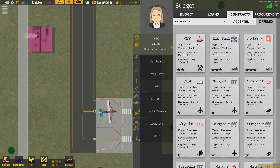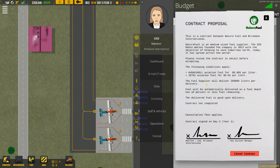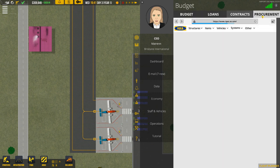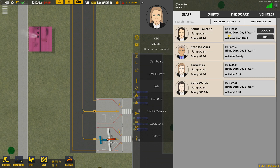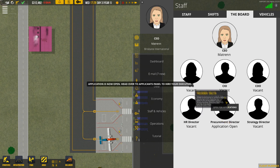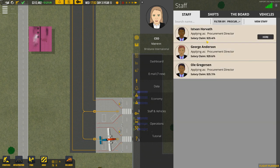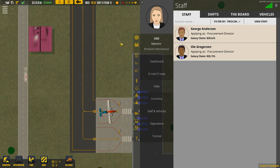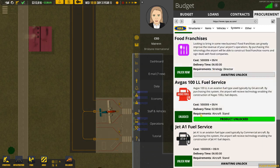We can now start the process of putting fuel in. We've still got five aircraft to come in, and if we look at our accepted contracts we've already signed a contract that covers Jet A and aviation fuel — we don't need to sign a new one. What we need is to turn on fuel services, which aren't there yet. We need to spend a little money and first we need to hire our first board member — the Procurement Director. We've turned that on, and going to staff for procurement applicants, we can hire a Procurement Director.